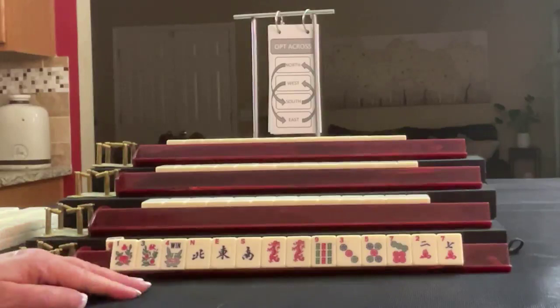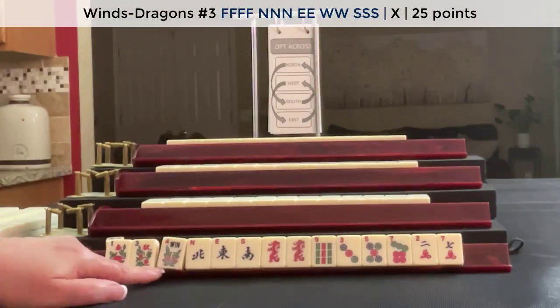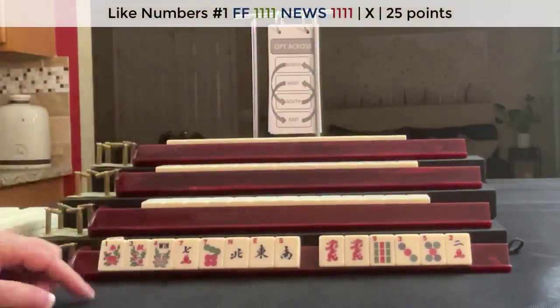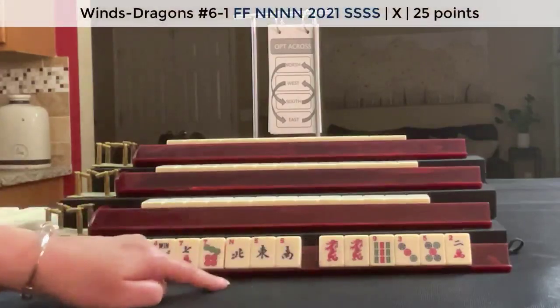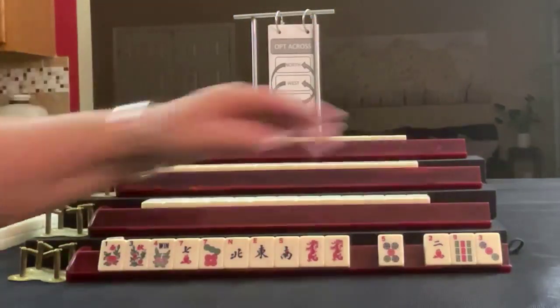If these were my tiles, I'd focus on Winds and Dragons — probably News with Flowers. We could keep the sevens for maybe numbers with sevens and news. We can't use those dragons with all these flowers, unless we do just North and South with Red. That could work, actually. Let's keep them, and we'll pass those three.